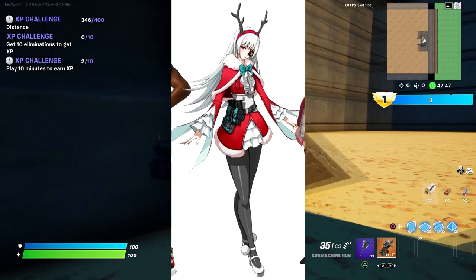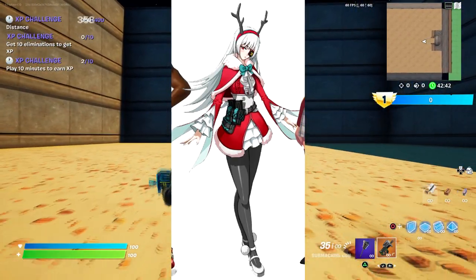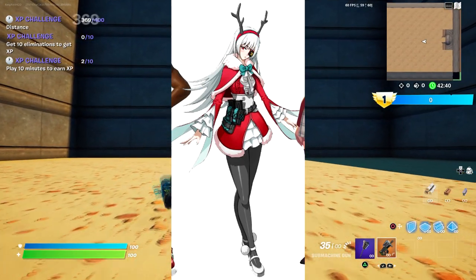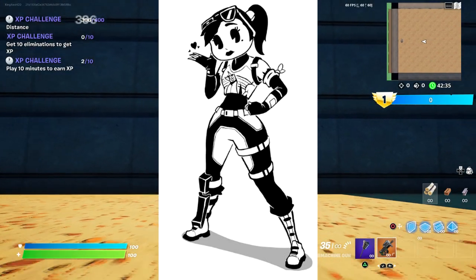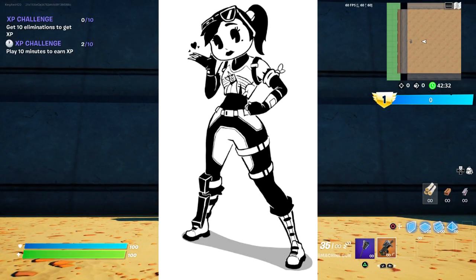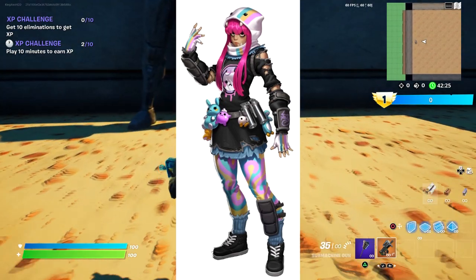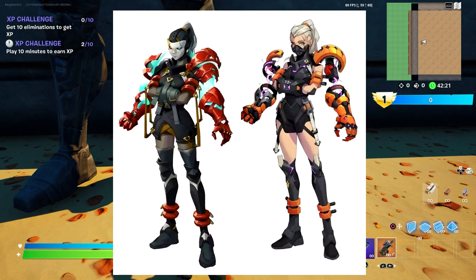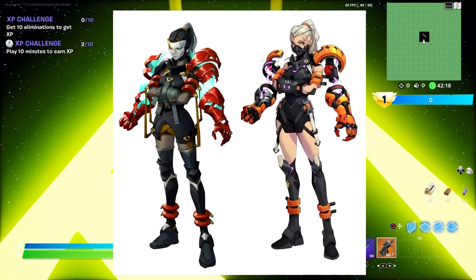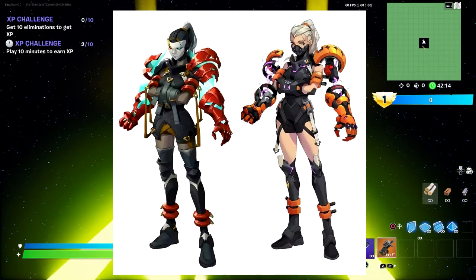This is another skin coming out on Season 2 — this might be in the Battle Pass. And we also have this other skin right here. You guys already have the Peely one, and we are missing the other skin. We also have one coming out in the Battle Pass. I think Season 2 Battle Pass is going to be all about animation. This skin has been 100% confirmed for the Battle Pass, so you are going to be receiving it.